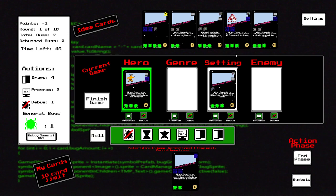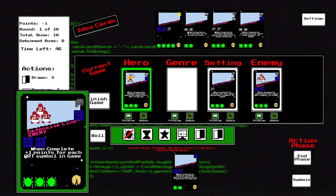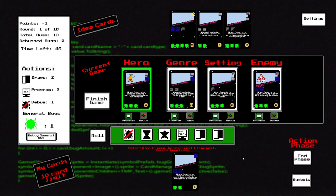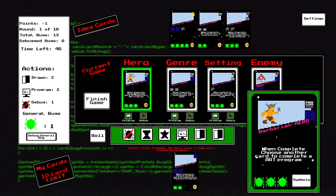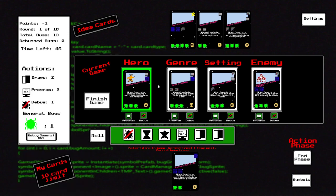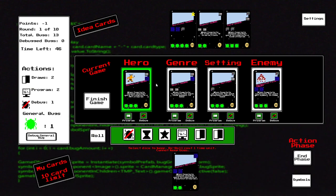I'll take two cards. I need an enemy — the defensive line, sure thing. I need a genre: survival game, card game, puzzle game — it's a sport game! So basically the game I'm about to make has a barbarian hero, it's a sports game, you're in space, fighting against the defensive line. If you need ideas for games, this is also a game idea simulator!